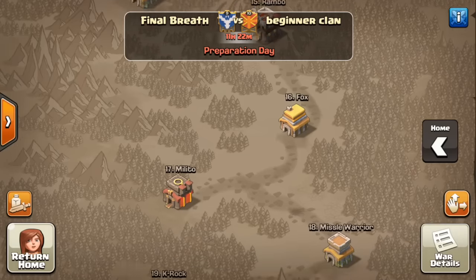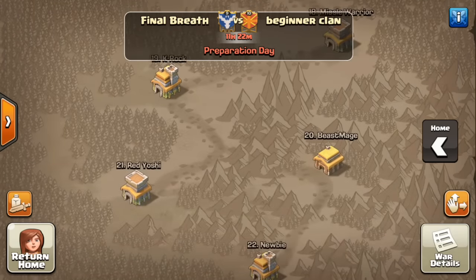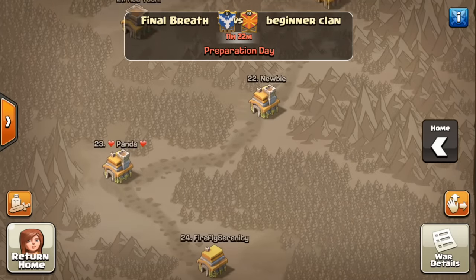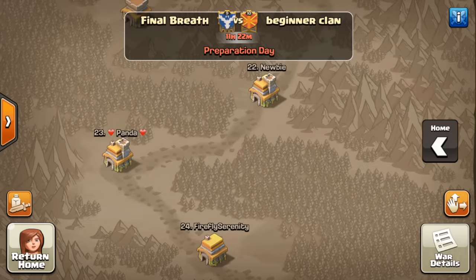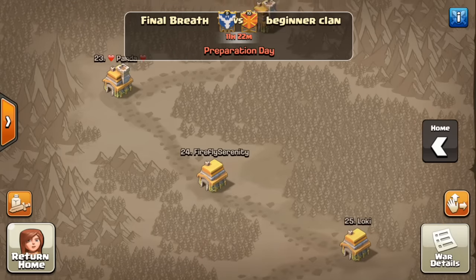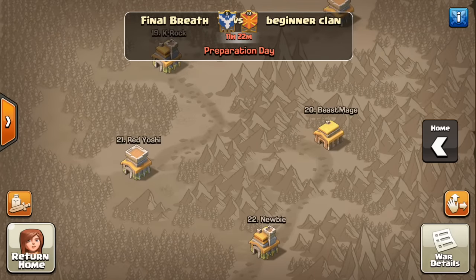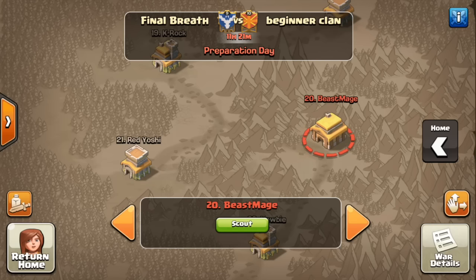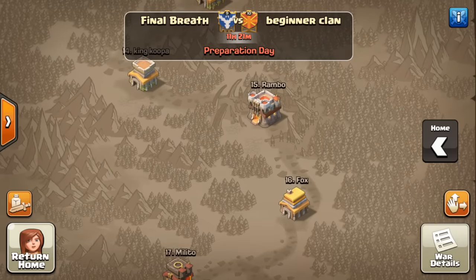After that, everything just goes south — lots and lots of engineered bases all the way down to number 25. All of those are engineered with a single level 1 cannon and upgraded clan castles, upgraded troops, etc. With the exception of number 20, which I'm very appreciative of, because we might actually stand a chance against him with some of our lower Town Halls.